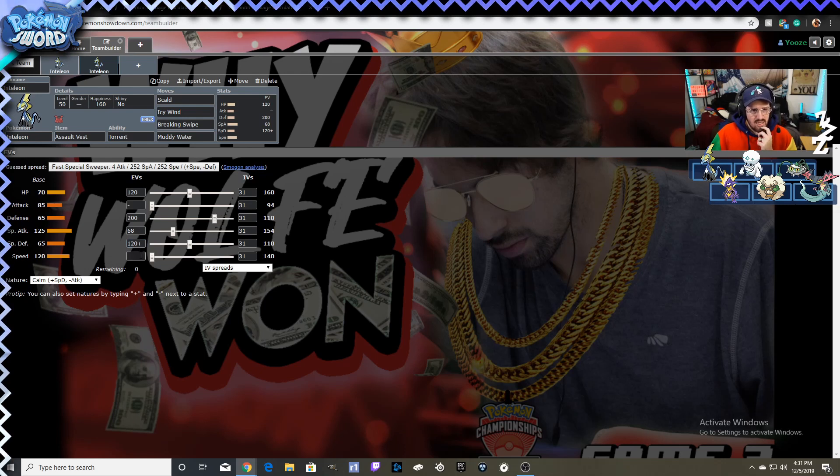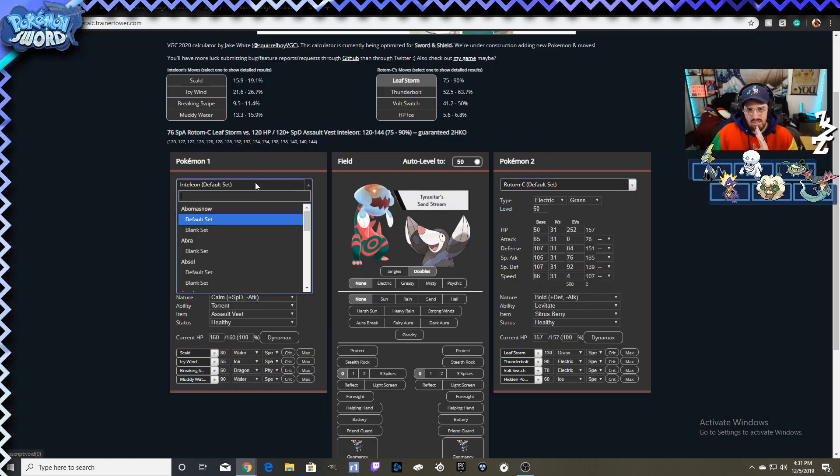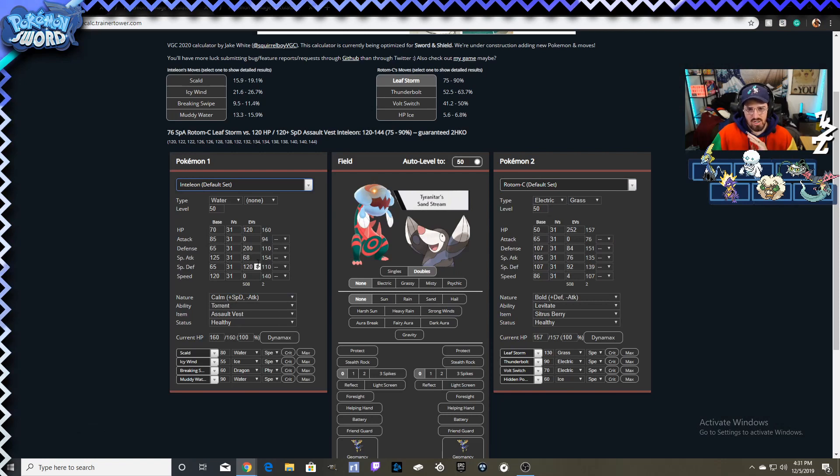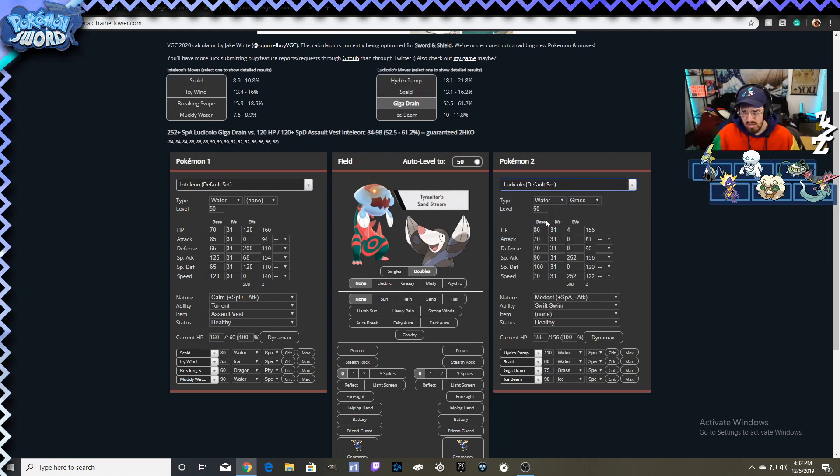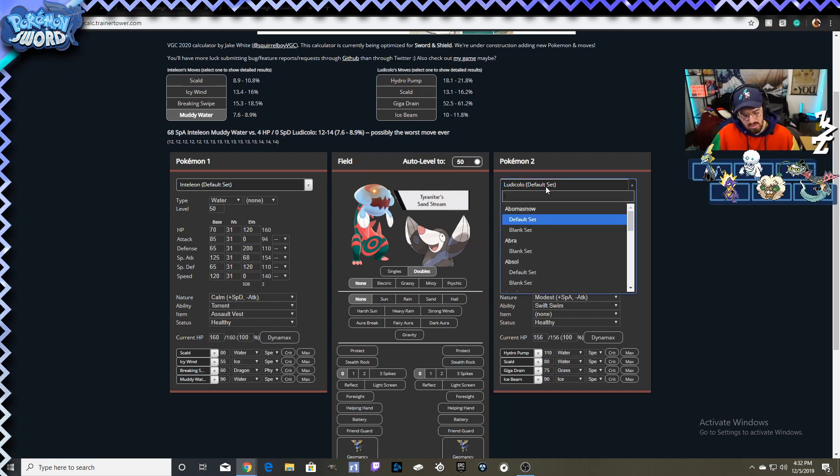This Inteleon with Assault Vest and a Calm nature survives a Leaf Storm from a Rotom-C. It can take a Ludicolo Giga Drain — even if you max that out, it only KOs 25% of the time. Then you can hit back with Icy Wind to slow it down, get burns with Scald, lower Attack with Breaking Swipe, and lower accuracy with Muddy Water. This thing can take a beating.